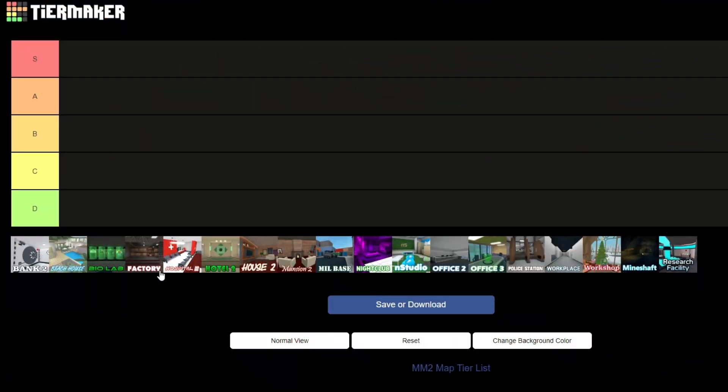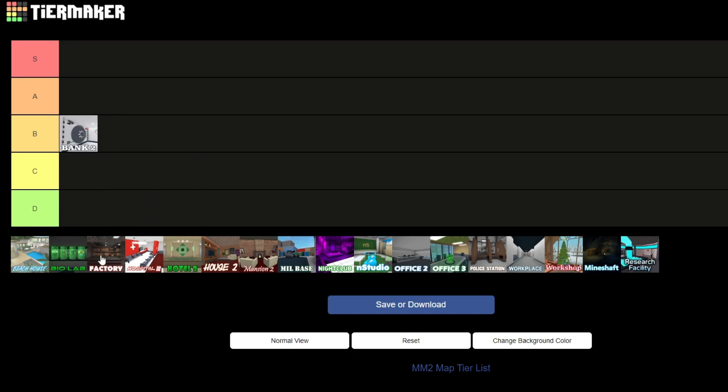To start off our ranking we have Bank 2. Bank 2 is actually not that bad of a map. It has a pretty big variety — you can go in vents, there's an upstairs, and there's a secret room. But I don't really like how the bank vault is set up because it's really easy to get into and it's not that creative. It feels really bland in some areas, so I would put Bank 2 in B tier.